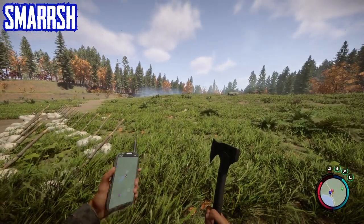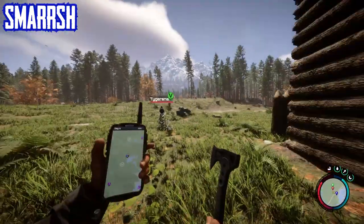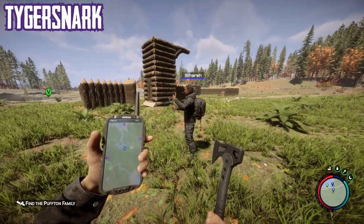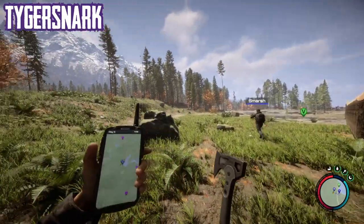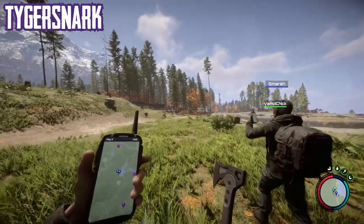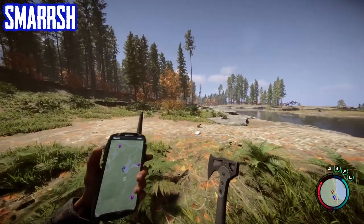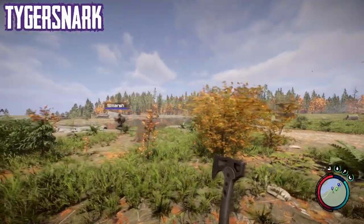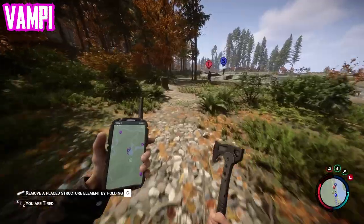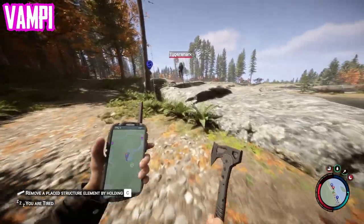We're going to do some exploring and go find some stuff. There are a couple of pink dots on the map - one's actually quite close. There's also a flashing green dot behind us; I think that's where we ended up at the end of episode two. In episode two we did a bit of building and we finished in a cave.